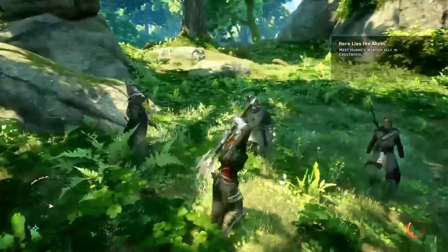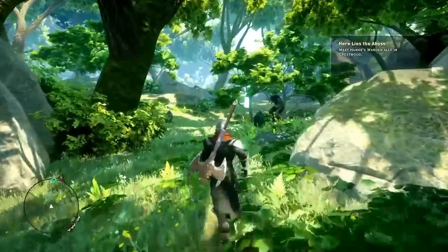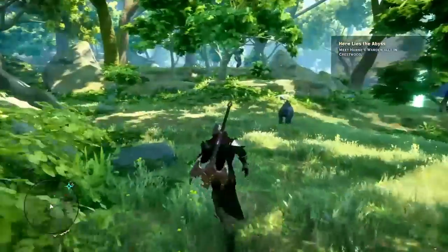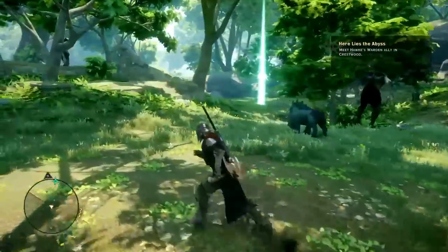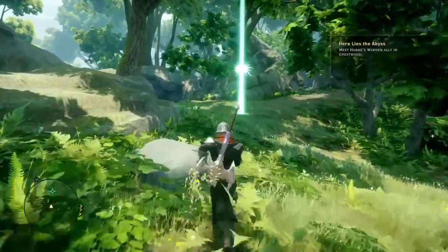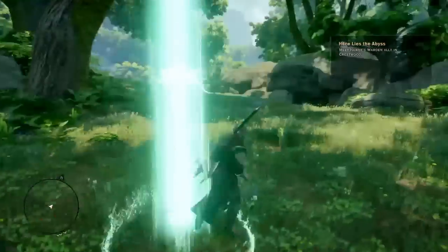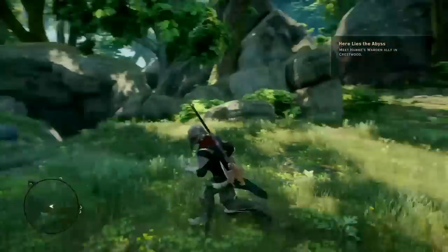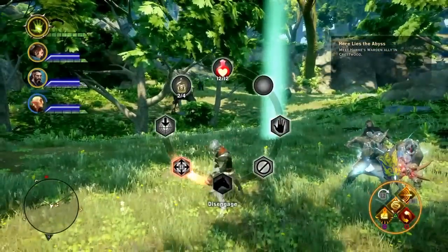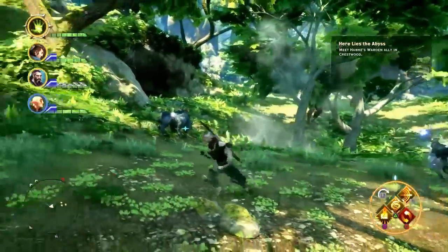I only got two that time — last time I got like nine or seven. There is a dragon in the Emerald Graves you have to kill, and he'll drop the Helm of the Inquisitor, which is what I'm wearing right now. I'm going to get killed — I can fight those things, I just don't want to right now.